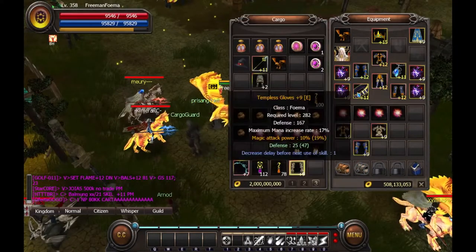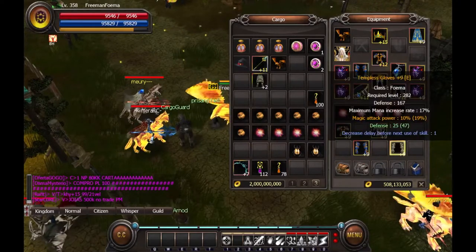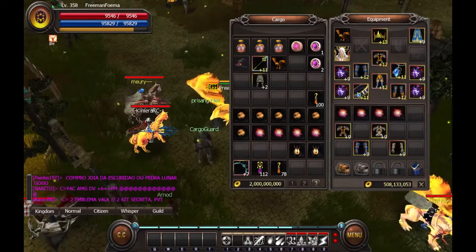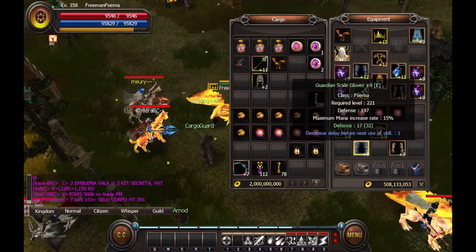The god armor and mortal pieces must be the same type and for the same class. For example, mortal foma gloves can only be transferred to god foma gloves.